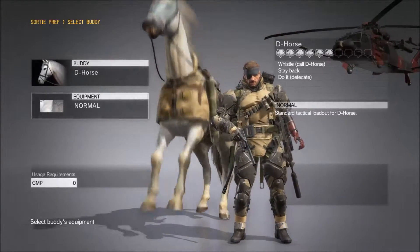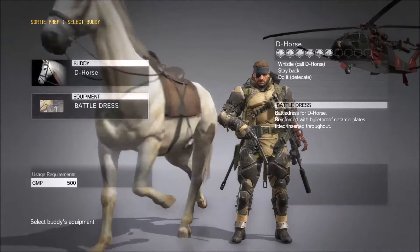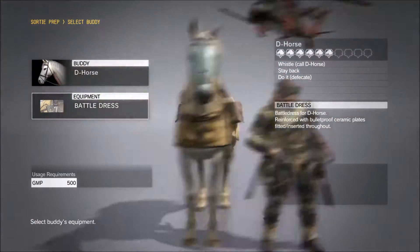Battle dress — the normal one is basically just this, as you get them as normal. This is just a bulletproof battle dress, not bulletproof but almost. That looks like this.